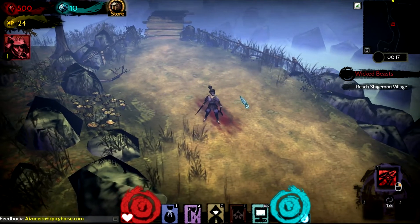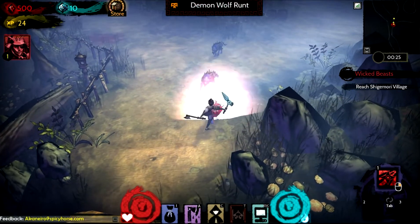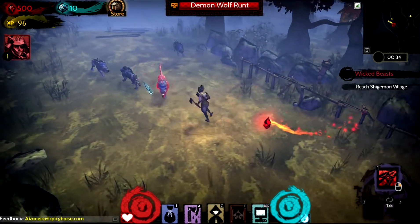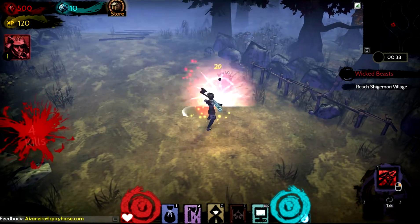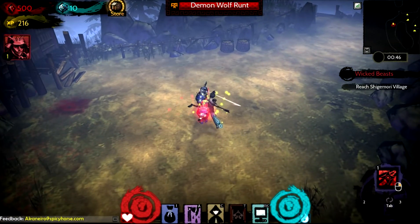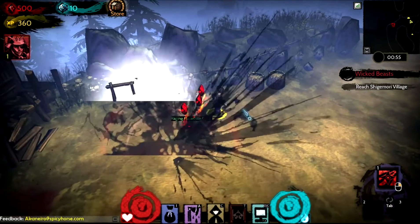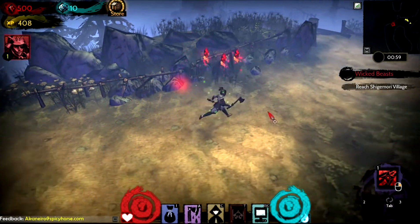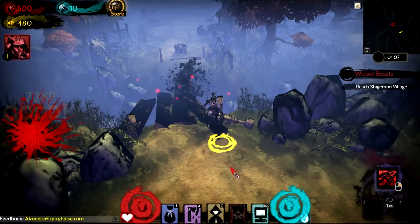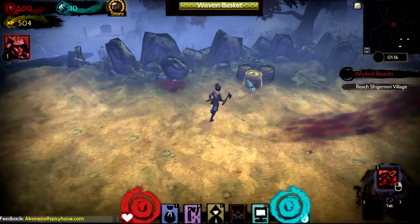There's a lot of wolves in this game — Demon Wolf Runts. Can't wait to see what else they have for monsters. They do look awesome though, nasty and beastly. You can get combos and all that stuff — it's like hack and slash awesome. That ability looked cool. Also, you can break into these baskets and they give you some shards. I'm a little lazy — I wish the enemies would just come towards you.